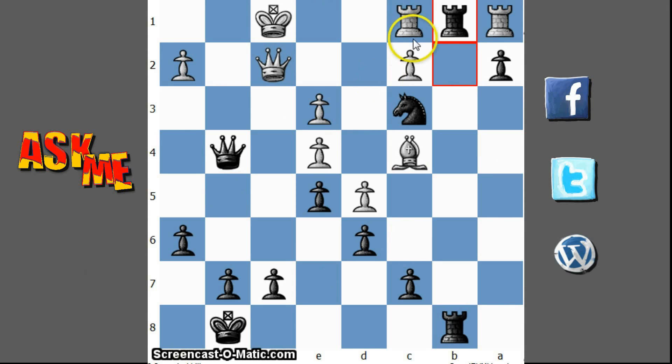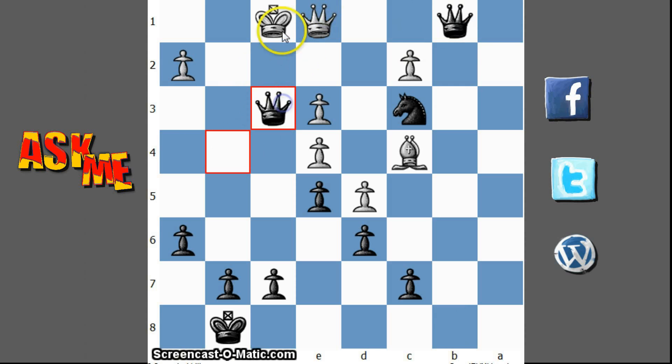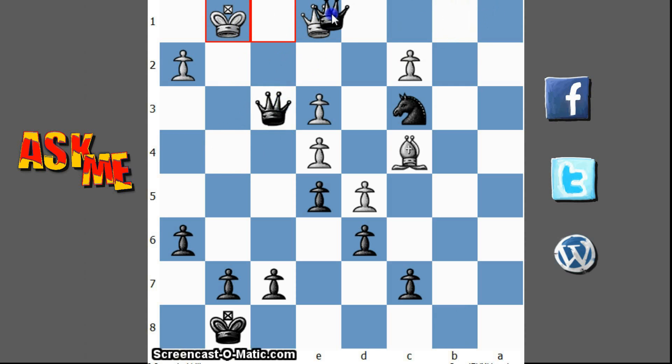He resigned because I'll show you why — if either of the rooks takes, no matter which rook takes, this comes with check and the rook is pinned. So if he takes it I'm queening and it's a lost game. Something like this and it will be mate now.